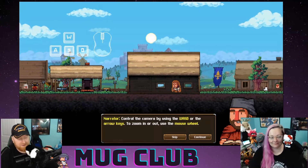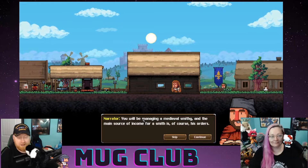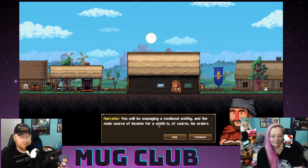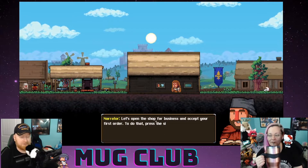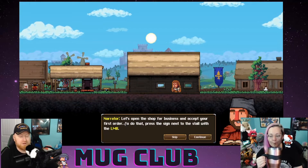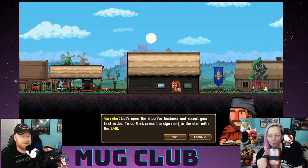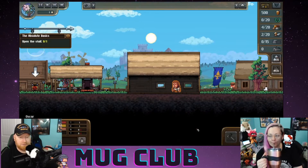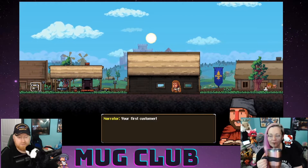We'll be managing a medieval smithy, and the main source of income for a smith is of course his orders. Let's open the shop for business and accept your first order. Press the sign next to the stall with the left mouse button. Open the shop — here we go. Wow, fancy!